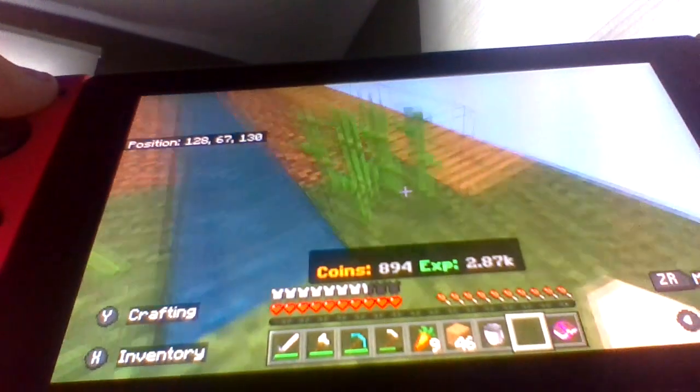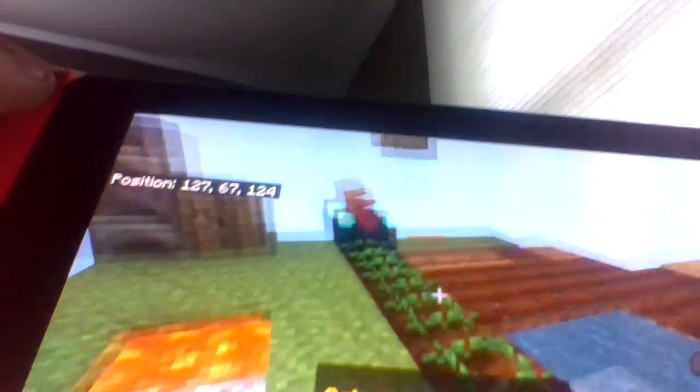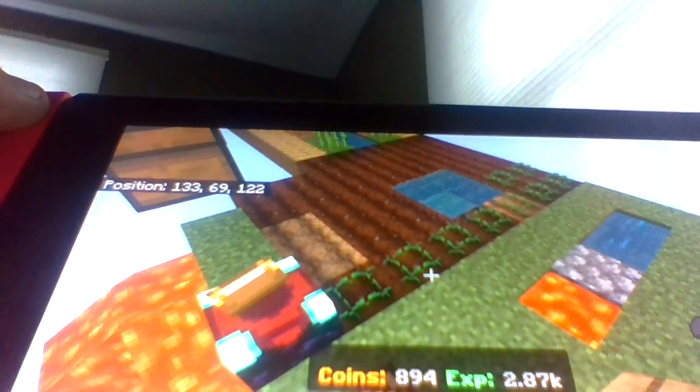We're back from the break and we're expanding this farm. We just had one ring around it, now we're adding another layer — placing blocks here, here, and here. This time it's only gonna be carrots since they give the same amount. I'm also replacing a cobblestone block with wood near the money generator so it doesn't break as easily. And that's where I'll end off this episode.